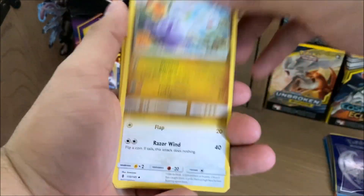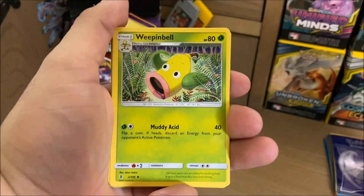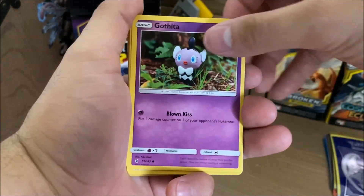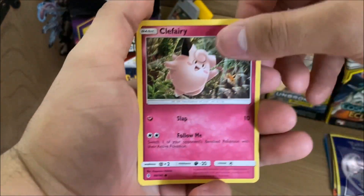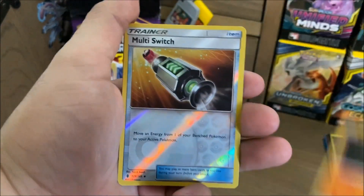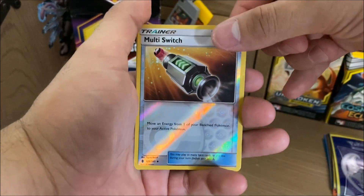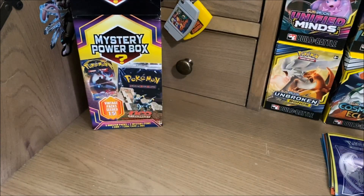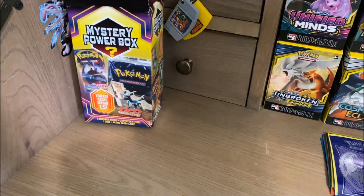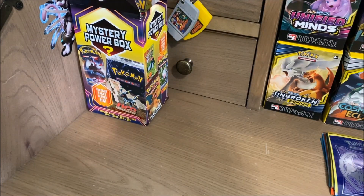Let's pull this one out — Guardians Rising. Let's open this one up first. I'm just going to pull them out individually to keep the excitement going. Let's remove the code card here. We got: Dark Energy, Sligo, Fletchender, Weepin' Bell, Gothita, Castform, Tentacool, Clefairy, Litwick, Reverse Holo Multiswitch, and... Lilligant. Make sure to comment down below what you would like to see me open next week.